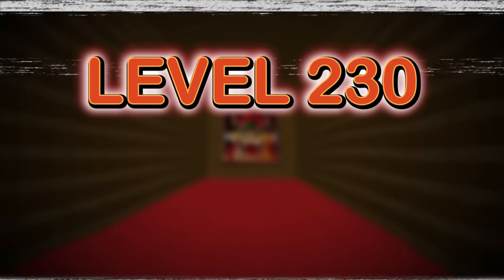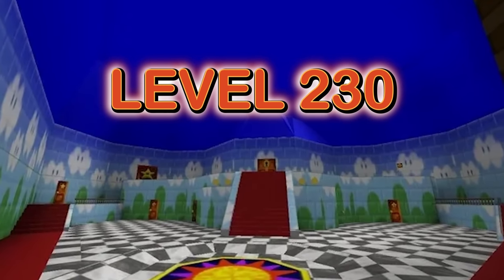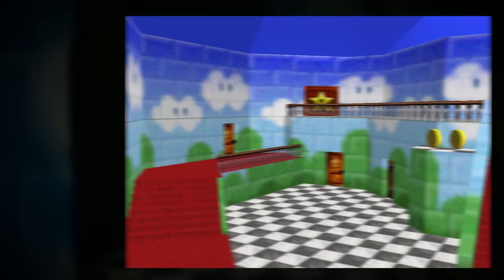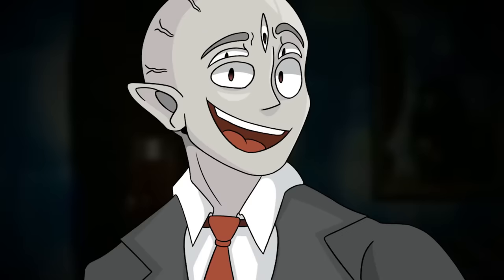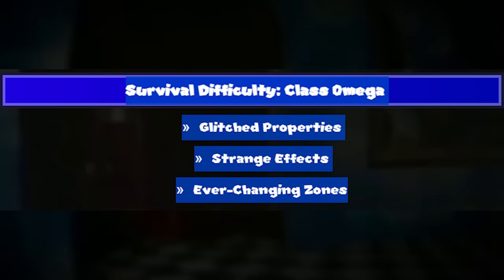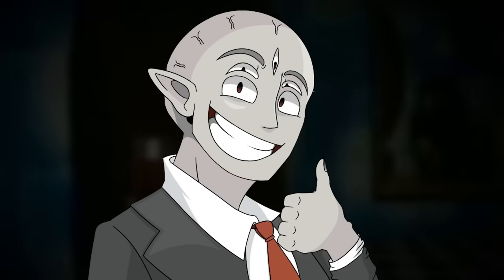Today I'm going to be explaining Backrooms Level 230. Level 230 of the backrooms, also known as the Shallow Simulation, has been given a class Omega rating due to its glitched properties, its strange effects, and its shifting zones throughout the entire complex. And it's a video game, literally.